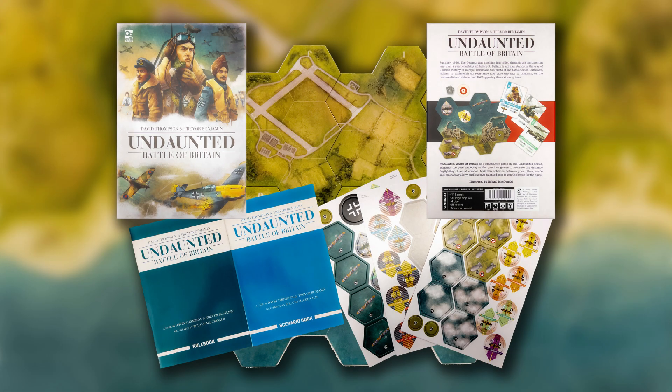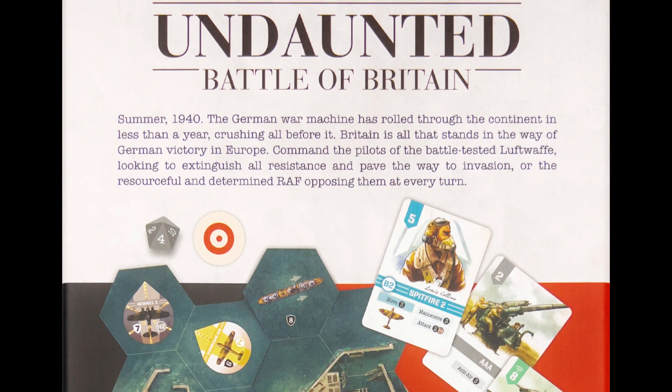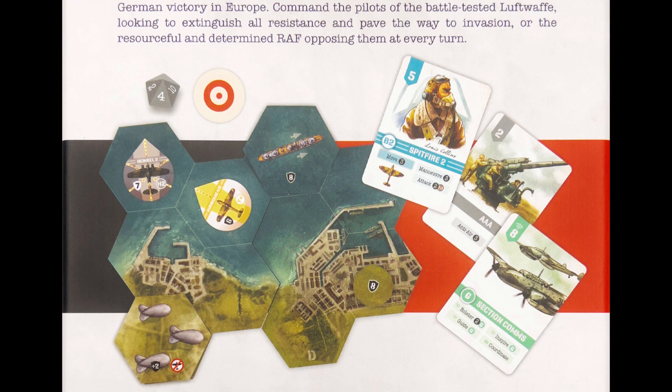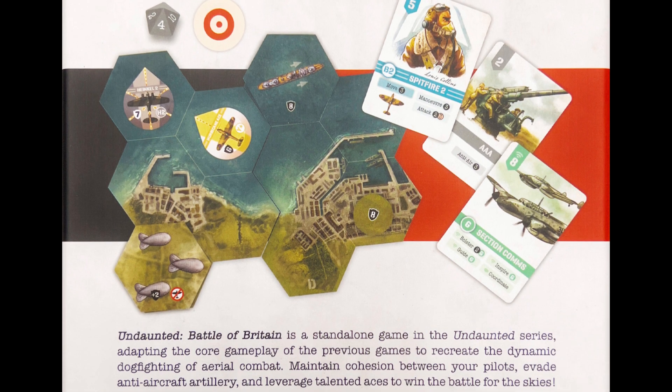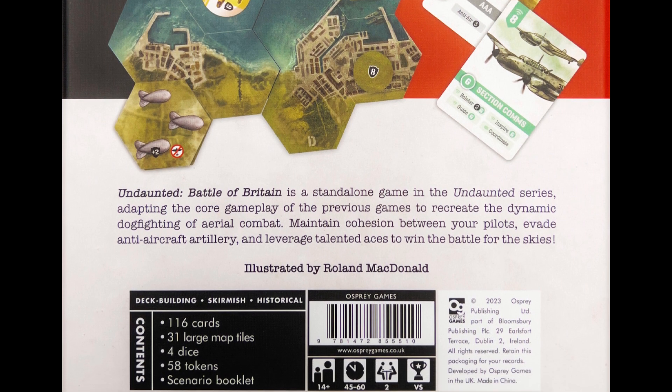This is a standalone game in the Undaunted series and the first attempt at an air-to-air combat game. The core game is the same as the previous releases, just adapted to aerial warfare. The game recreates the conflict in some detail and features aircraft and scenarios that have an historical basis. The technical capabilities of the aircraft have been tweaked in favor of gameplay. The game strives to create the experience of command.